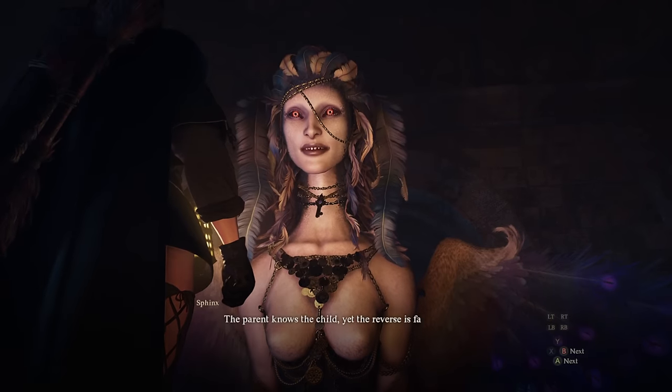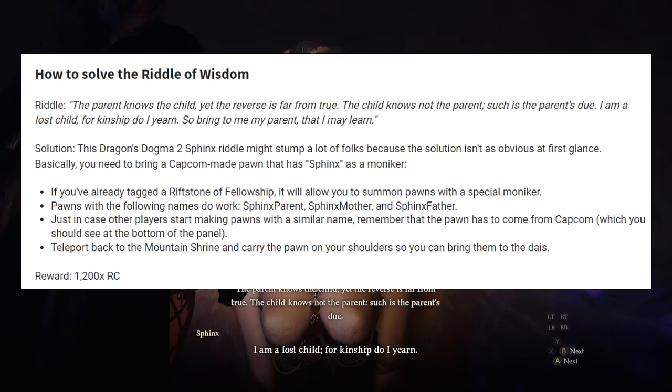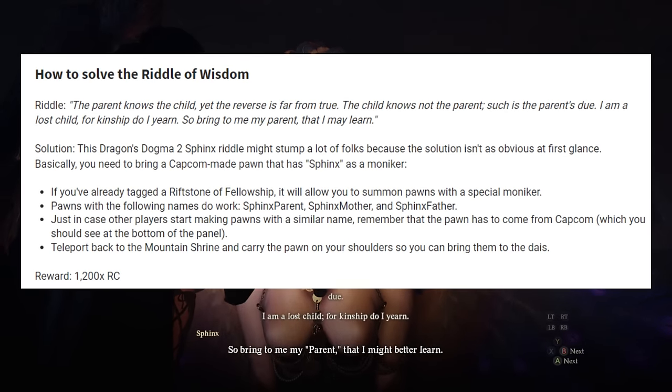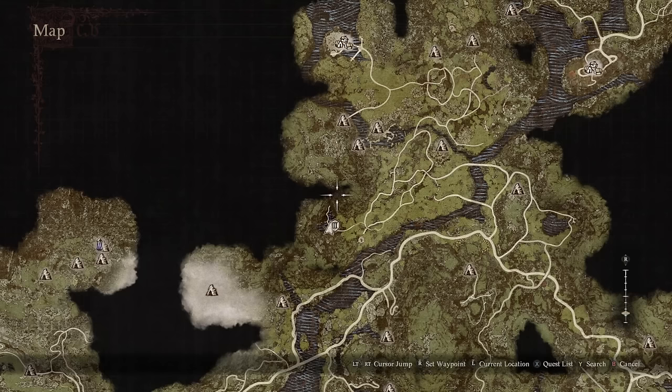The next one is the Riddle of Wisdom. For this quest, you need to bring in a special pawn that has the name Sphinx Parent, Sphinx Mother, or Sphinx Father. Turning in that pawn will satisfy the quest. Now if you're watching this because you saw an online guide saying that this pawn must be made by Capcom — that is not necessarily true.